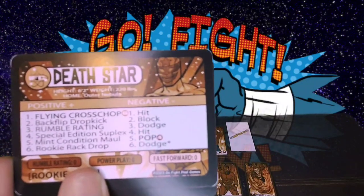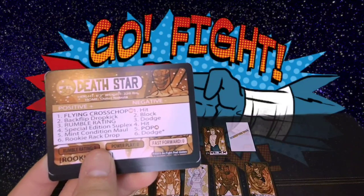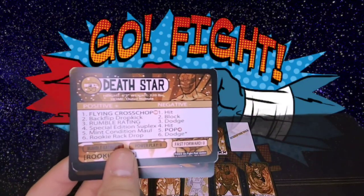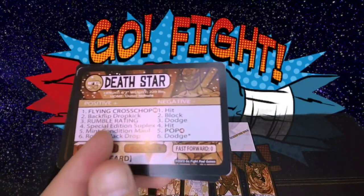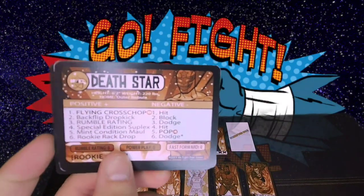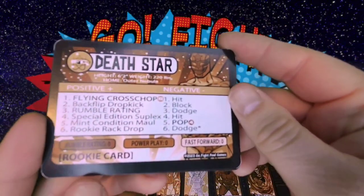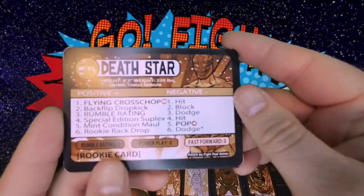I think that's kind of neat just because you get to see the differences in characters. The way the story works too, you theoretically could have a young Death Star going against an old Death Star if that's how you wanted to run your Fed. I'm glad I got Death Star in a prototype pack because I really like that art for the prototype cover.